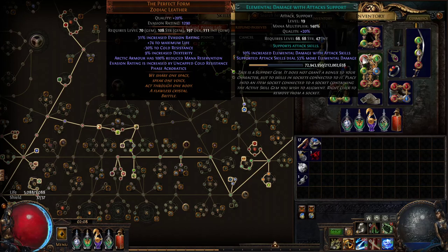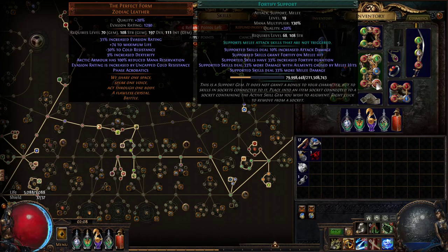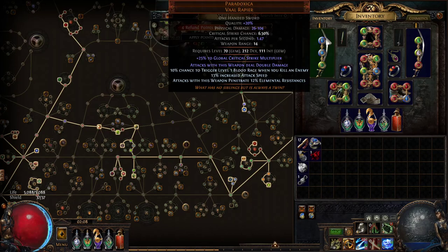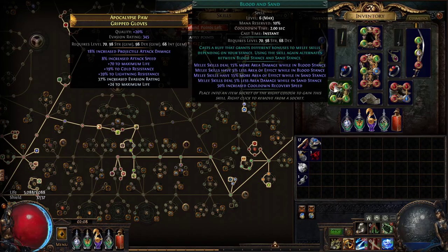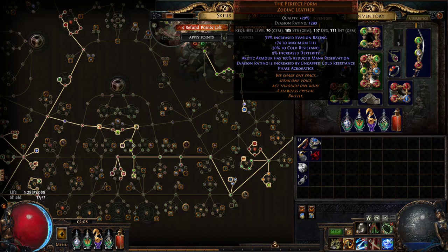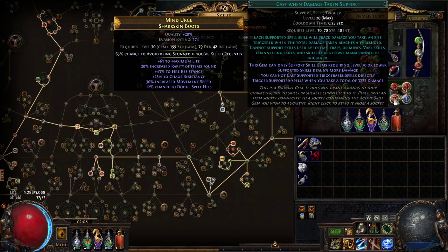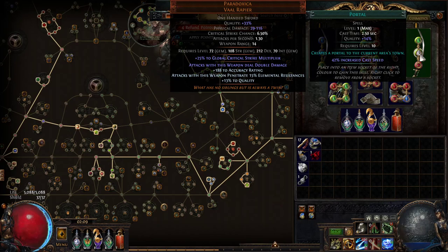I can show off my links too. You've got Charged Dash, Elemental Damage with Attacks, Crit Strikes, Cold Damage, Pulverize for the AoE, and Fortify for defenses. Then you've got the standard Double Strike setup for single target, and Stormbrand also for single target — mostly used for culling strike. The auras I'm running are Blood and Sand, Precision, Arctic Armor (free from Perfect Form), and Hatred. I've also got a Cast on Damage Taken — Steel Skin — Cold Snap setup, Vaal Ancestral Warchief, a Smoke Mine setup, and a portal.